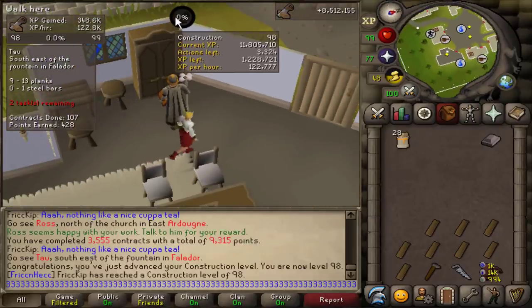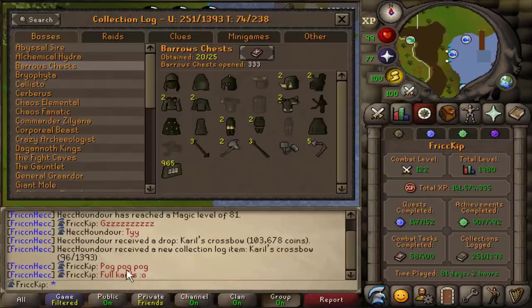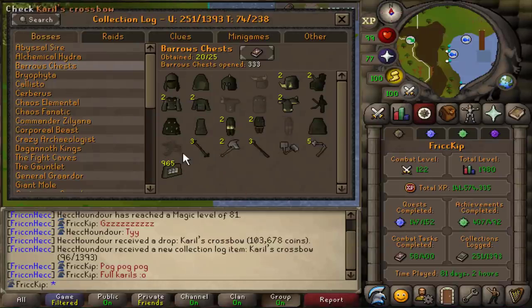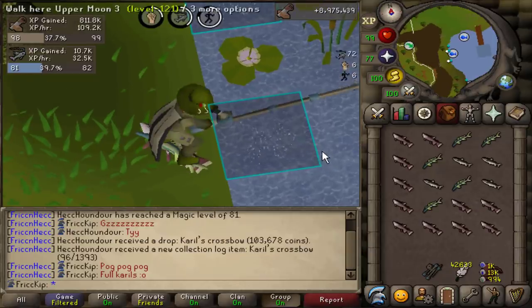Last Barrows drop I'll spoil — Spook got a Karil's crossbow, which means we finished Karil's combined together. I really wanted to get the Karil's crossbow before I got the blowpipe, but of course I never ended up getting it — and now after we have the blowpipe, we get the Karil's crossbow. Her video should be going up before this one, and next video if she doesn't finish Guthan's, I'll most likely end up joining her at Barrows too.